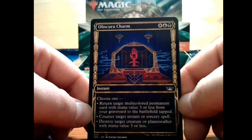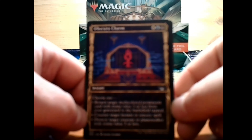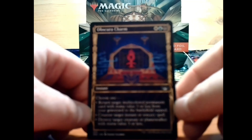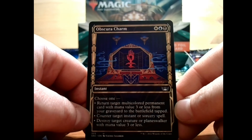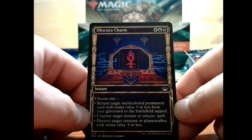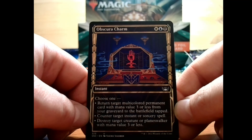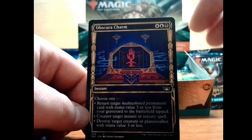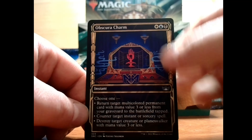Obscura Charm — white, blue, and black for an uncommon instant. I do like this Art Deco border they've got going on there. It returns target multicolored permanent card with mana value 3 or less from your graveyard to the battlefield tapped. Or counter target instant or sorcery spell. Or destroy target creature or planeswalker with mana value 3 or less. So it's kind of useful, but you do have to have those three mana — or you can fix that with treasure tokens.